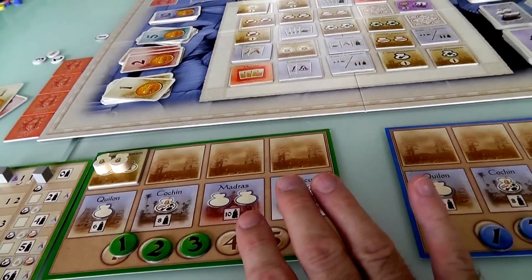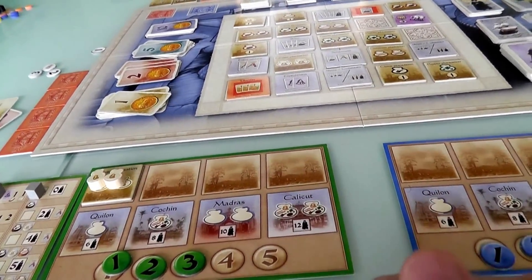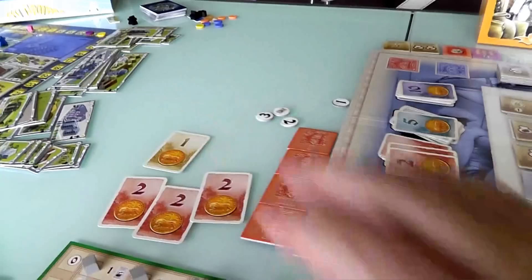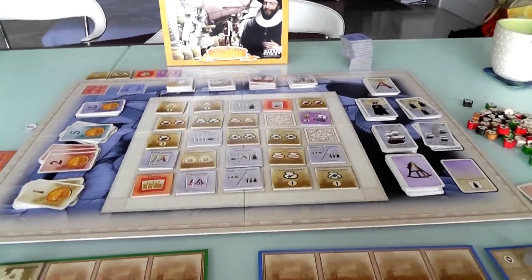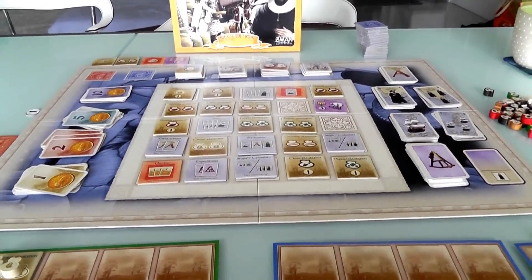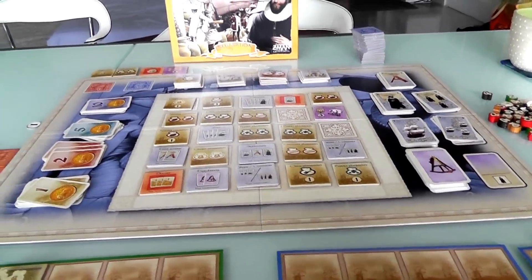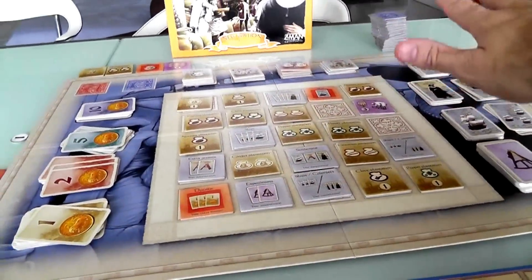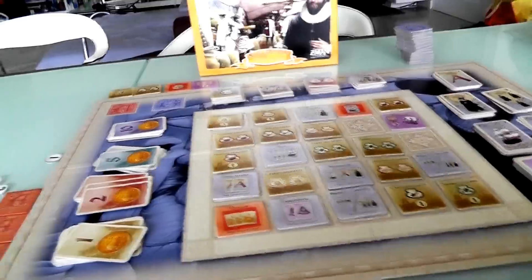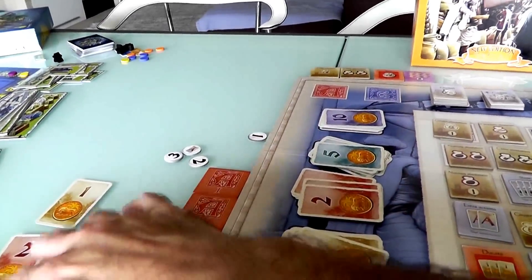That is the end of the auction phase — the business has been concluded. Jen won 2 of the 3 auctions, but it cost her. She is now down to $3 and I am at $7. She started with $10 and I had $5 — the total dynamic has flipped. Now we get to the second half of the year where we actually do our actions.